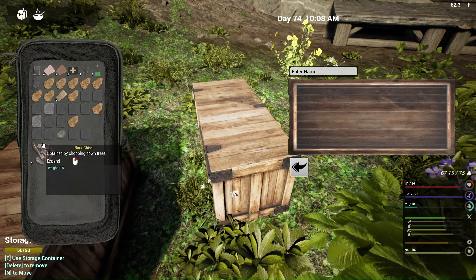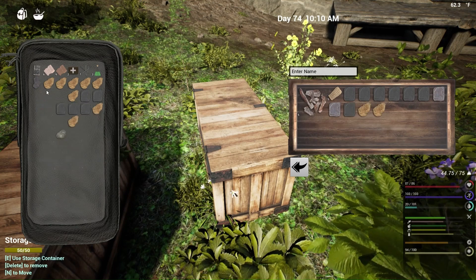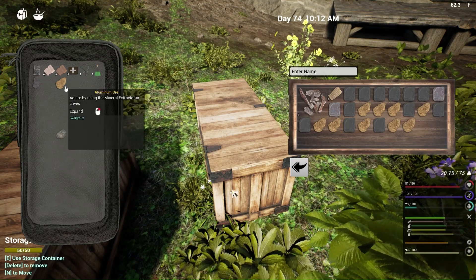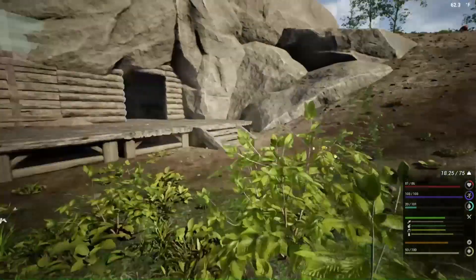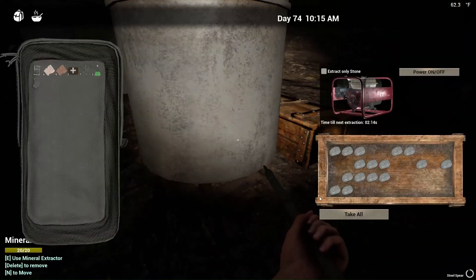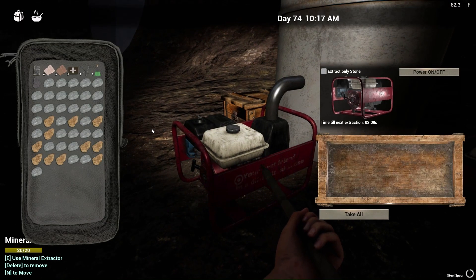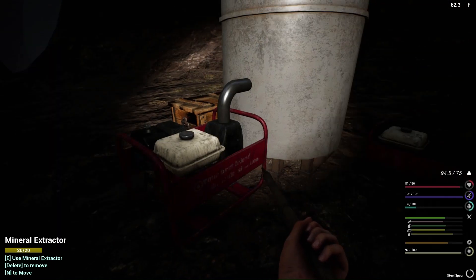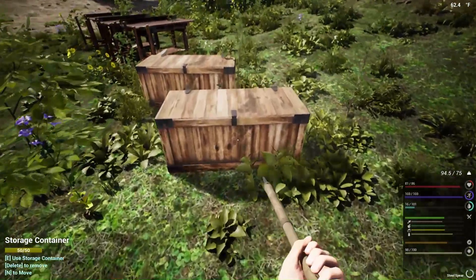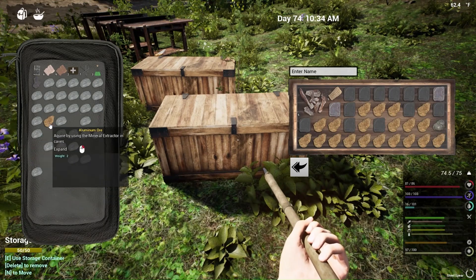So here, let's throw that stuff in there — we don't need that. Let's get the lead out for right now. We're going to pick and choose what we're going to bring back with us, but I want to be able to empty the extractors all the way out without any issues. Let's get that clay over there too, and let's get this out just in case. Let's take all the stones and all of this. What's my weight looking like? 94. We're going to slow crawl out.